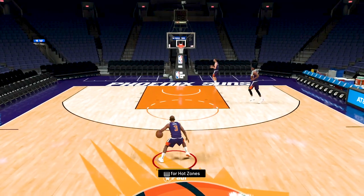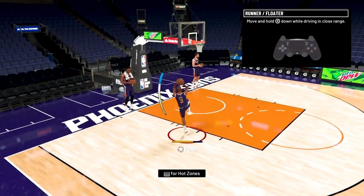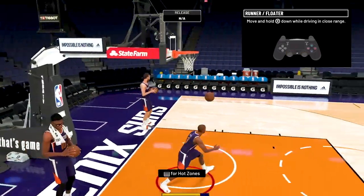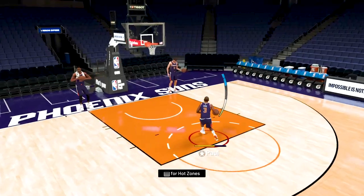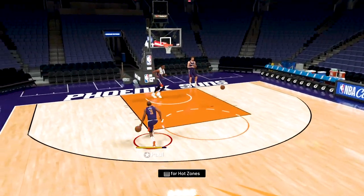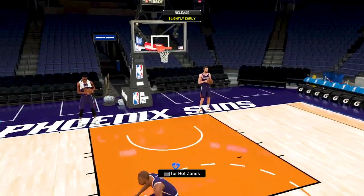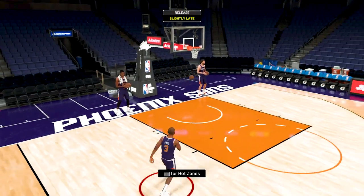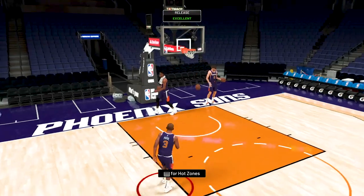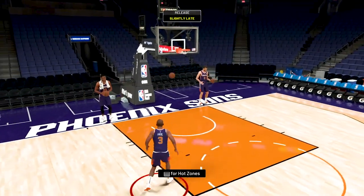Here we have Chris Paul performing the floater. To do a floater, it's literally the opposite of a regular layup — just hold right stick down. So regular layup is up, floater is down. Floaters are good when there's a defender under the basket but not too close to you. They can also draw fouls, but they're not easy to make if you lack badges or decent ratings. Floaters are best used when someone is running from help defense and you need to take a quick shot — there's no way they'll block you.